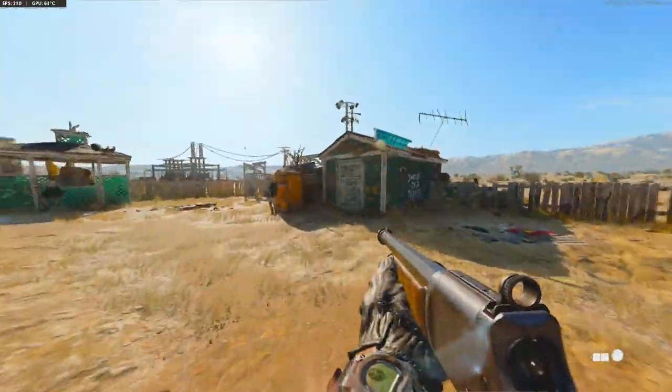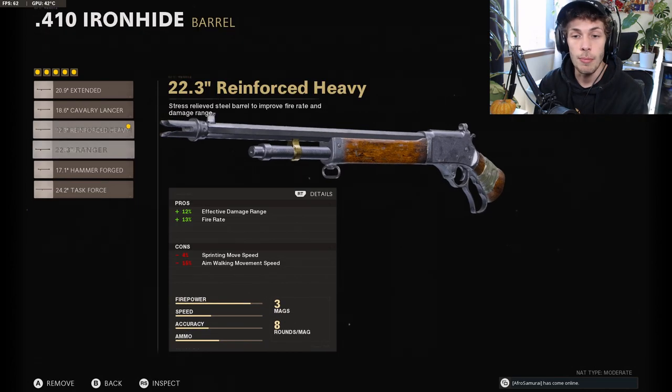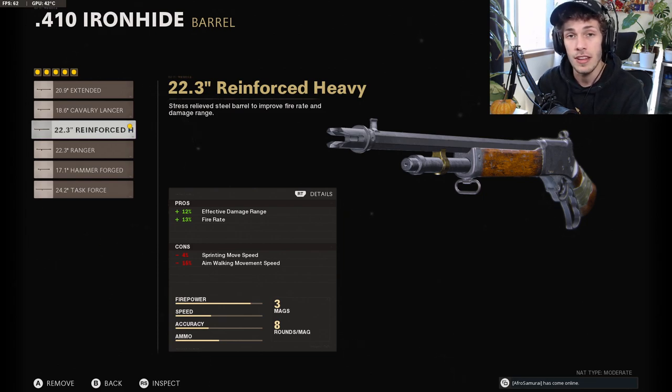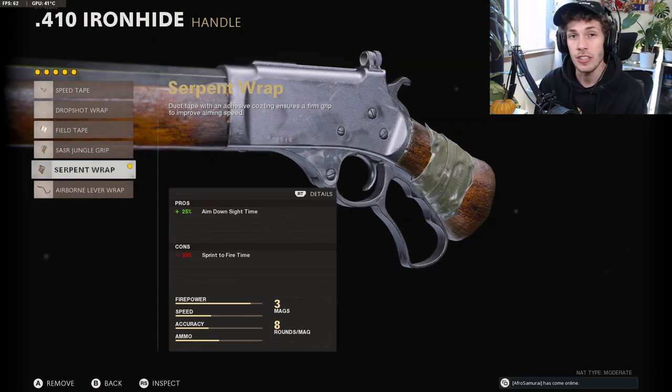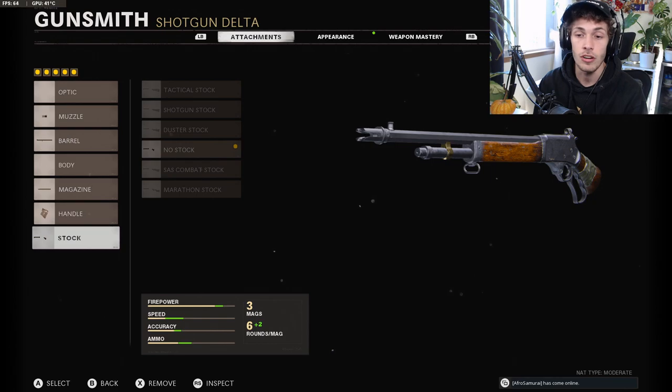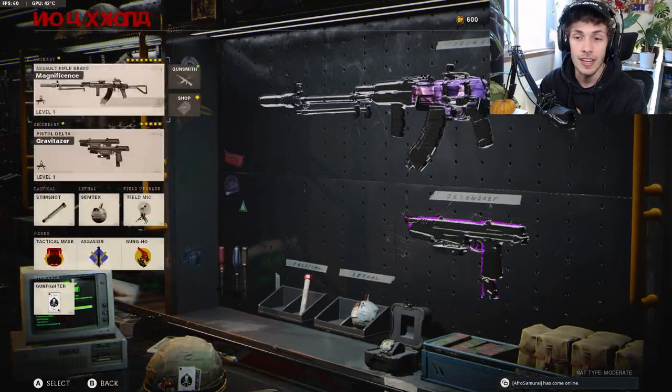Now onto the second weapon — the Iron Hide. This thing is actually disgusting, you need to try it out before it gets nerfed. For the muzzle do the Infantry Re-Choke, which makes the shot like a slug, giving you way more one-shot kills since the pellets are tighter — you do have to be more accurate though. For the barrel do the Reinforced Heavy to increase fire rate and effective range for more one-shot kills. For the magazine do the Standard 8 Round Tube to maximize ammo capacity. For the handle, on shotguns you typically don't want the Serpent Wrap to avoid losing sprint-to-fire speed, but since you have to ADS for this gun to be effective, you want a quick snappy ADS — so use the Serpent Wrap. Then to bring up the cons, do the No Stock. Here's the screenshot for the best Iron Hide loadout.